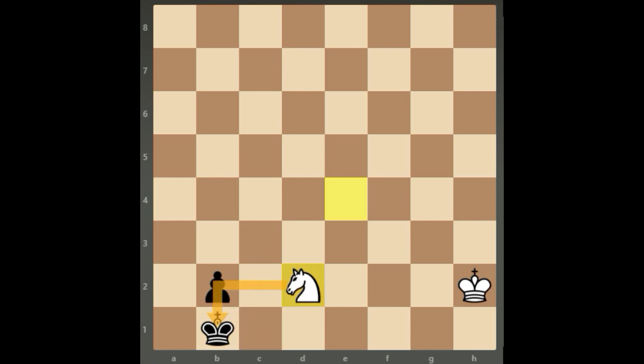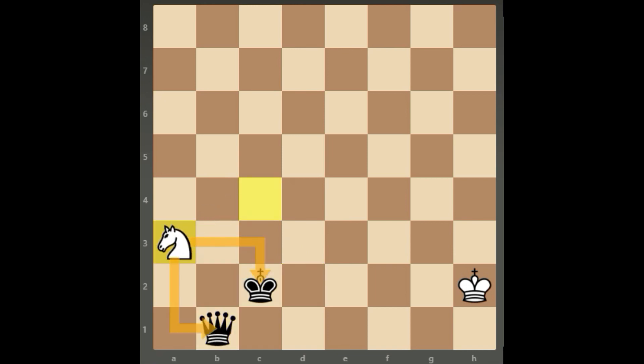What happens if black plays Kc2? If that's the case, it's a draw. How can white draw this position? By playing Nc4, attacking the pawn, and if the pawn queens, then it's a fork and it's a draw.